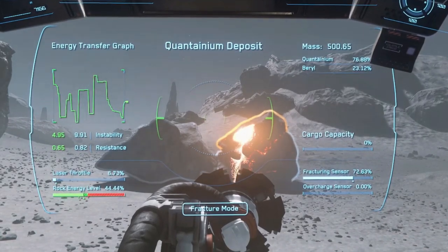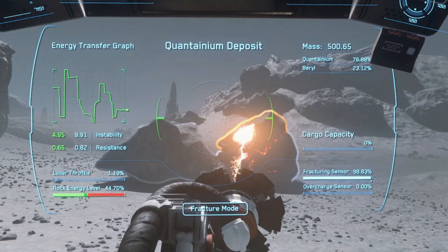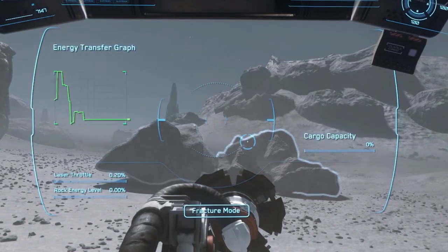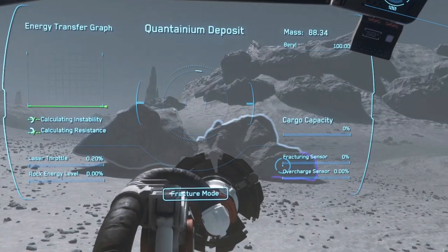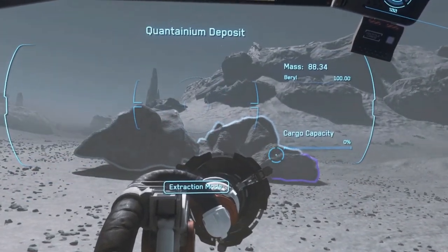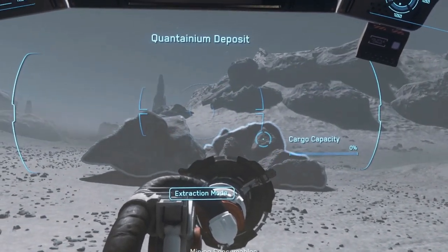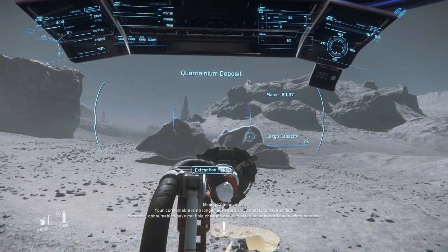The Rhyme was also good to have loaded and ready, because if you did get into an overcharged state, the Rhyme could very quickly pull down that energy level and help cool down that overcharge. You can just turn off your laser, but in the brief test I did, it felt like the Rhyme brought the rock back under control and kept it from exploding much quicker than just killing the power. So I think it's a nice 'in case of oops' kind of consumable to have ready.